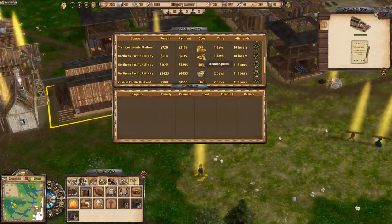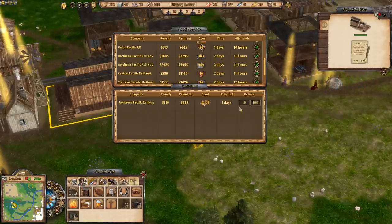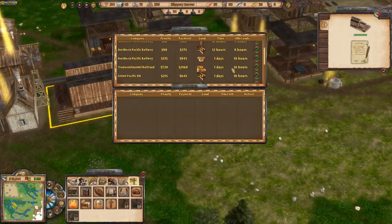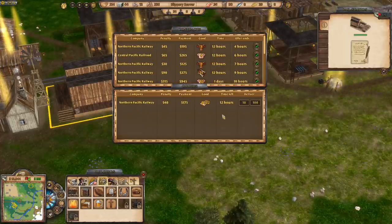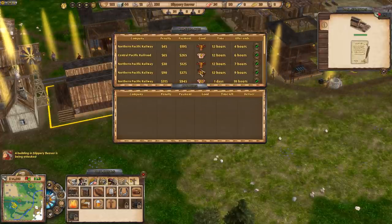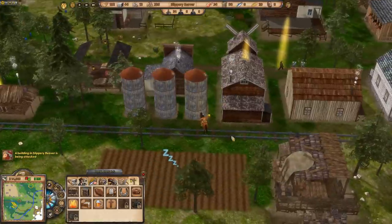53 planks contract — we've got millions of planks, that's another 600. Do those planks, boom! Another 22 planks — boom! A building is being attacked — it's an Indian attack.